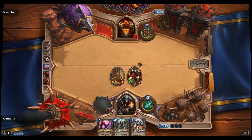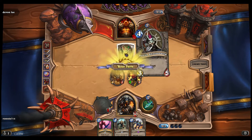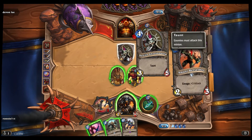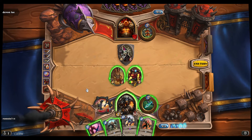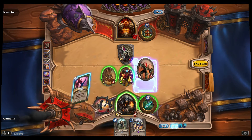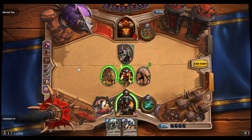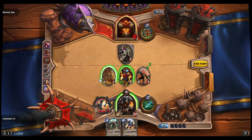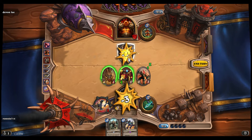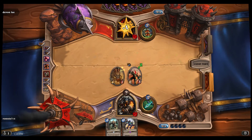Now it's his turn. What Taunt means is I can't attack his hero — I have to go for the card with Taunt. I think I'm gonna play this guy, and Snipe — which is a secret — next time he plays a card it's gonna do four damage to it. On the bottom left is attack, bottom right is health. With my weapon I think I'll actually be able to take him out, then use my Charge guy to do one more damage.